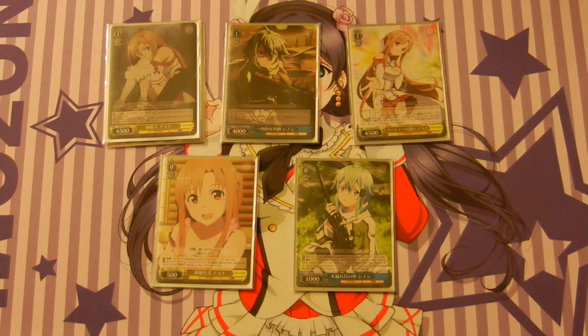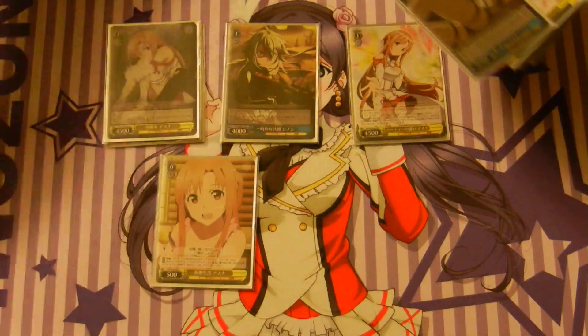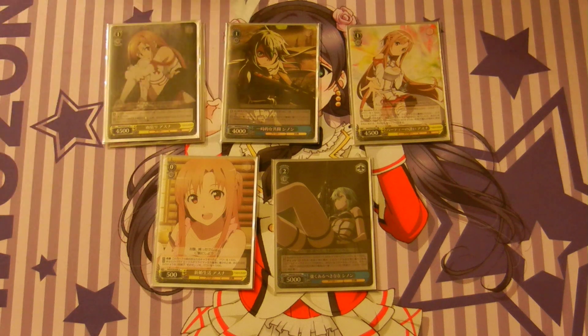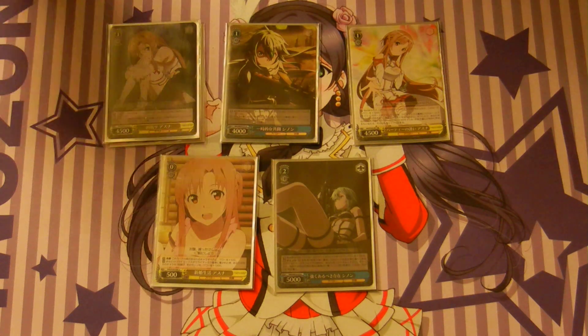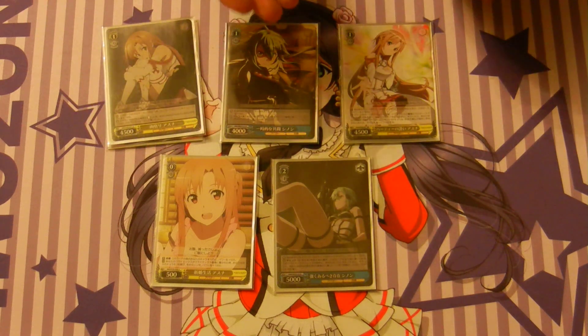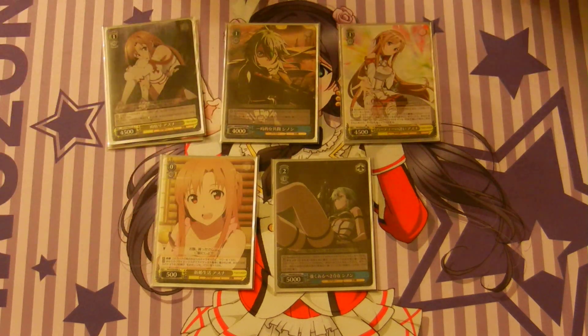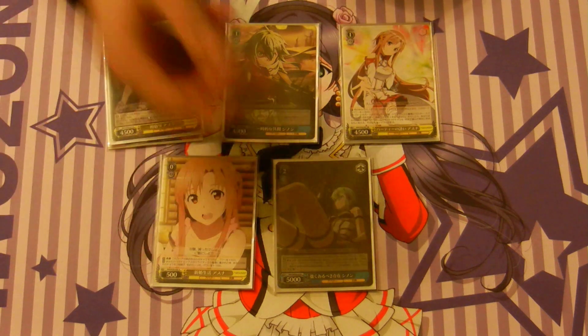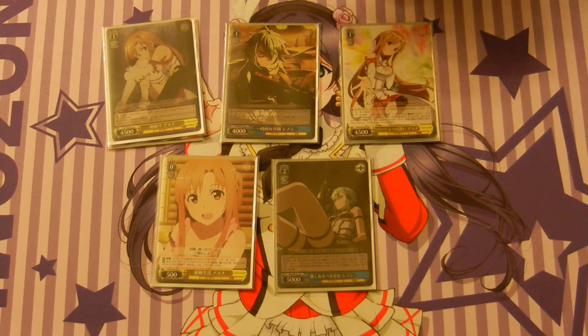Moving on to level 2. It's not super necessary, but if I have the 2-1 Sinon I generally use her as an assist, because she's 1k global to everything. Having 500 in front isn't enough towards the end of the game. She's still a really good assist — 1k global is really strong, and it pumps up all your level 1s, making them 6,500 to 7,500, which is a decent power range.